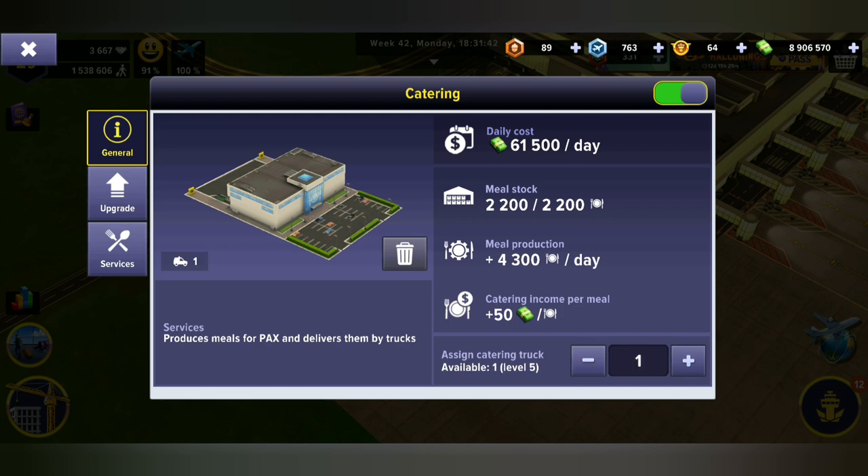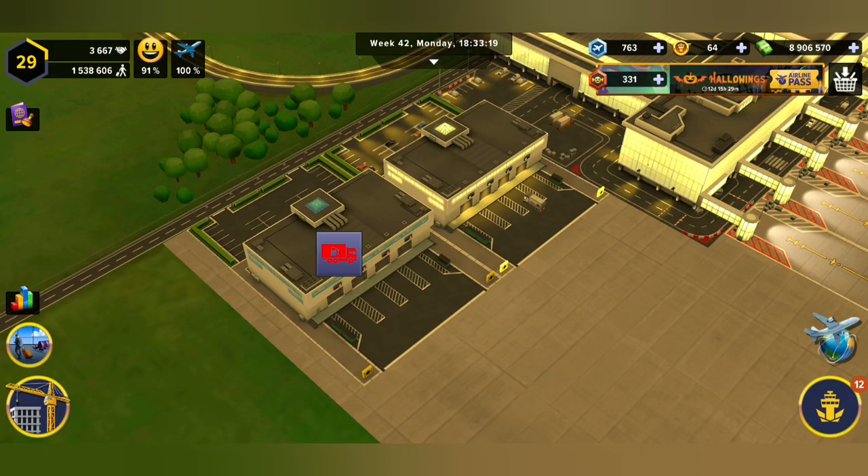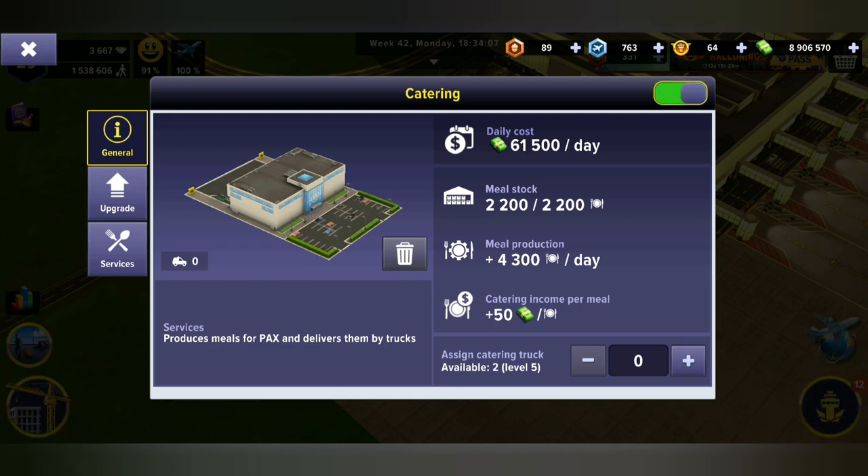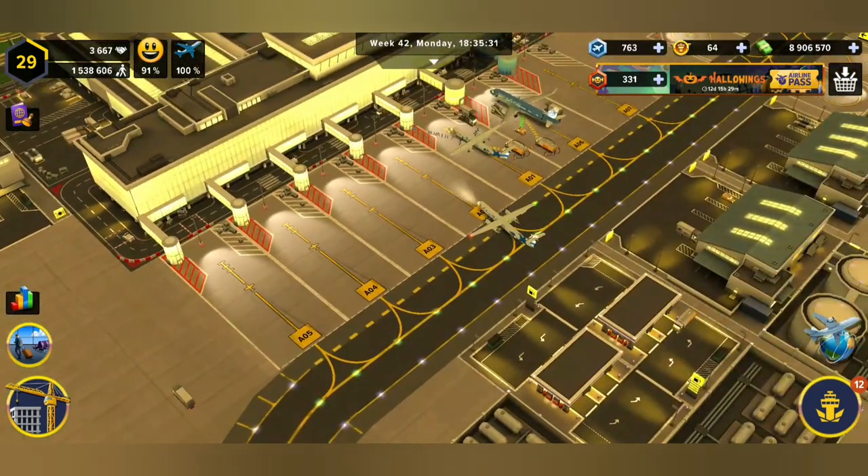At the bottom you can see a plus and a minus, so I'm adding vehicles with those. Every time I turn it off the vehicles go away and I have to reassign them again. So if I go back in and turn it on, I can turn the vehicles back on as well.